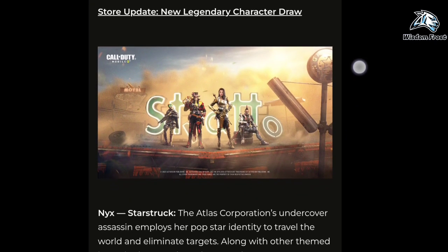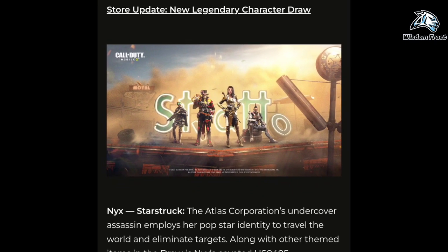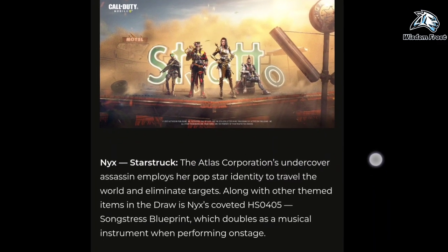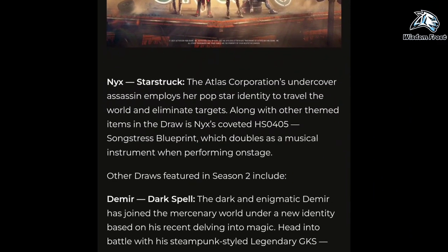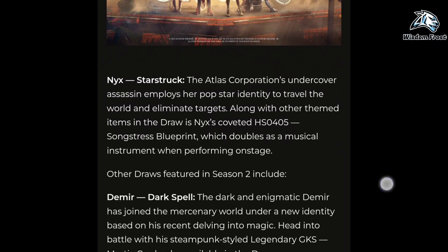NYX Starstruck: the Atlas Corporation's undercover assassin employs her pop star identity to travel the world and eliminate targets. Along with other themed items in the draw, NYX's coveted HS0405 Songstress Blueprint doubles as a musical instrument when performing on stage.